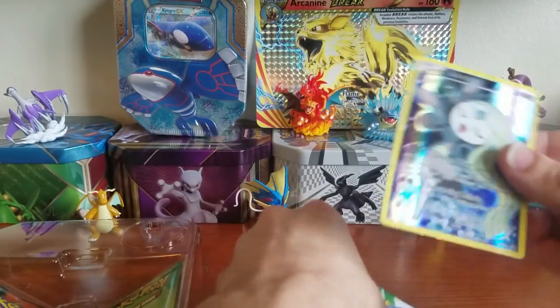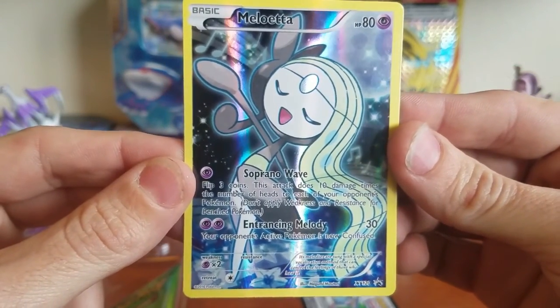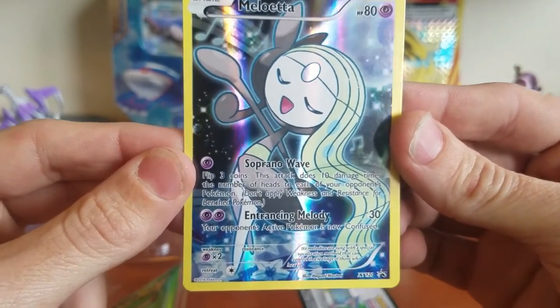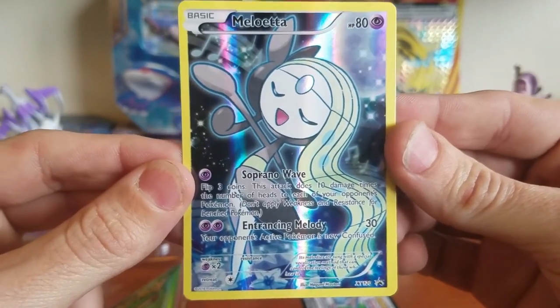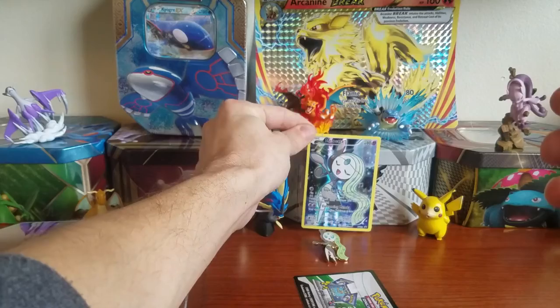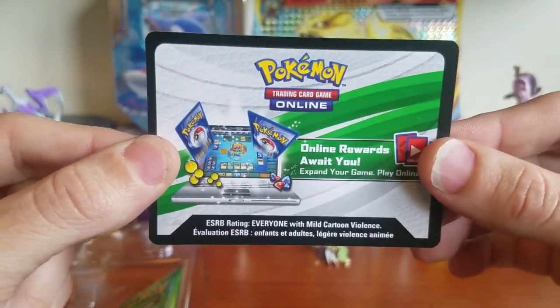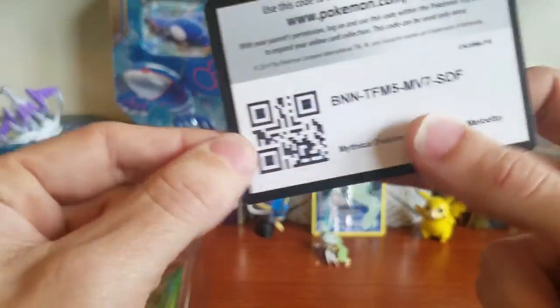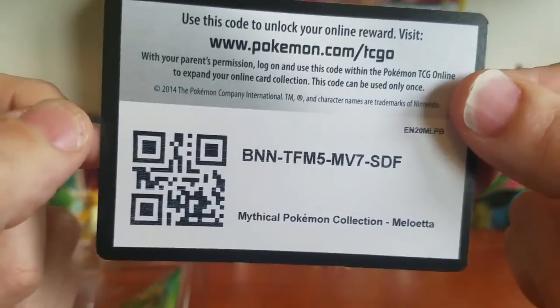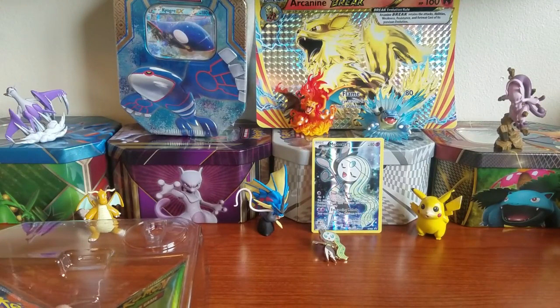Here it is — the Meloetta Mythical Collection black star promo XY number 120. Really beautiful card. We'll sit that right there, and she will hang out with us for the giveaway. We also get a Meloetta Mythical Collection code which I will be giving to you guys. If you're able to snag this code, be sure to hit that like button and let me know in the comments.